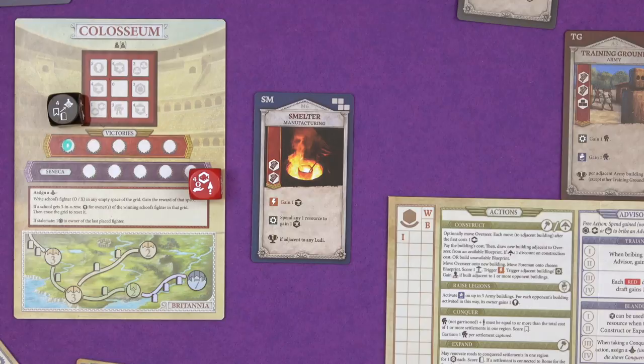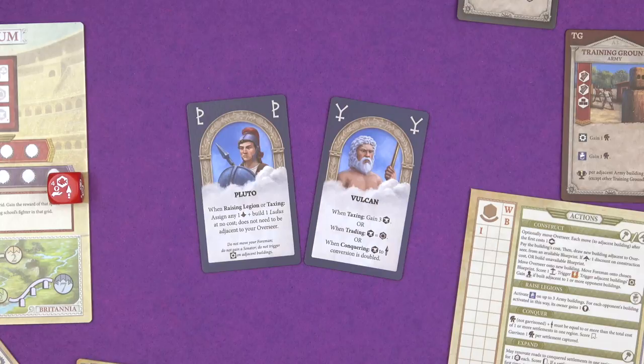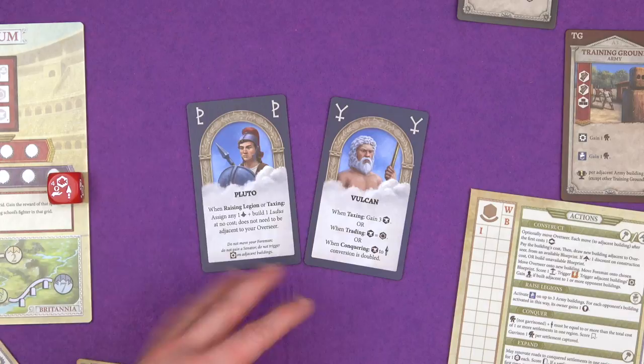There are also two new gods. Vulcan, mainly concerned about iron-y things. You can spend him when you're taxing to get three iron, when you're trading to treat iron as jewels, or when you're conquering, your iron to auxiliary exchange rate goes through the roof, and you get two auxiliaries for every iron. There is Pluto as well. When you're raising legions or taxing, you can assign a gladiator and build a ludus building for free, and you don't have to be adjacent to your overseer like you normally do when you build.